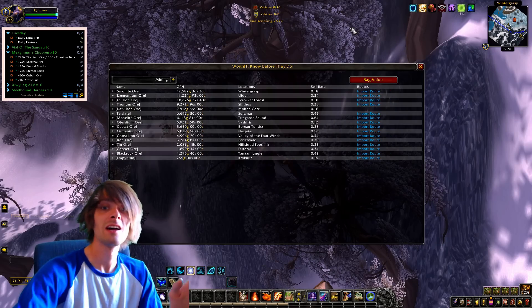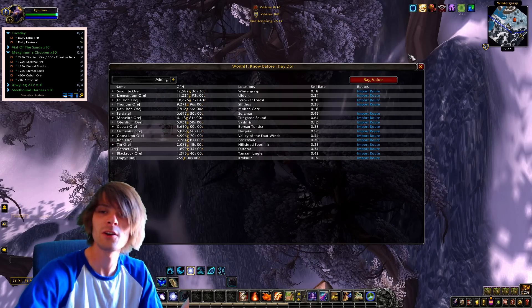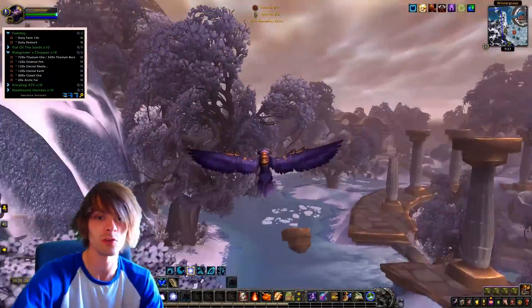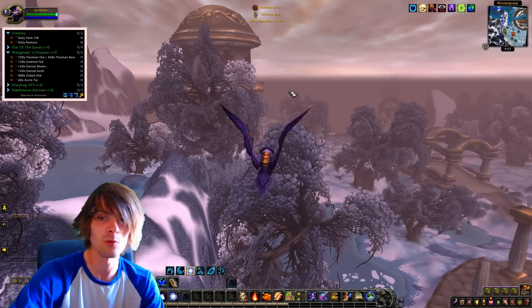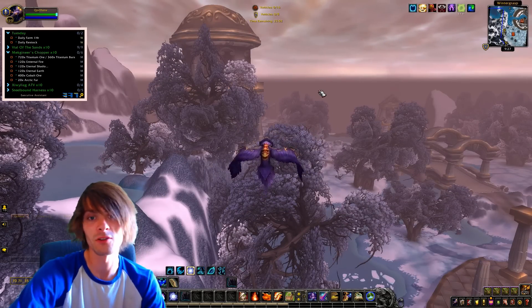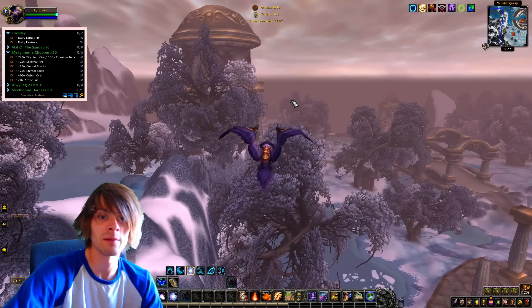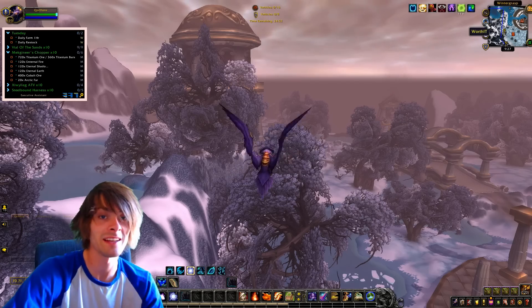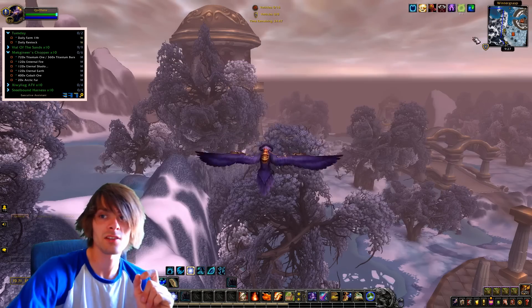It's so much better overall and you actually get more materials per hour. Worth It was saying 12,500 but we actually got 15,000, so we got an extra 3,000 gold just by using a slightly altered route. That's why different types of routes are always best to test out — some are surprisingly a lot better. Just by altering it in the same amount of time we got an extra 3,000 gold over what Worth It states, so I'm going to edit that — it's on the list of to-dos for the day.